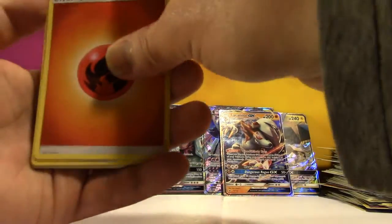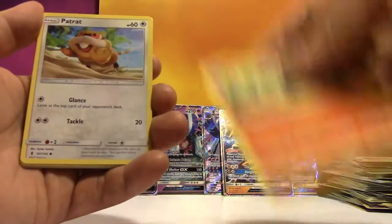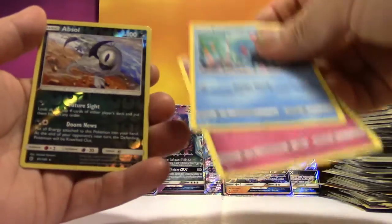What the heck — Fire Energy, Brooklet Hill, Bewear, Lampent, Patrat, Gothita, Castform, Tentacool, Clefairy, a Reverse Absol, and a Holo Blissey.